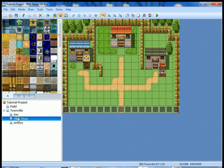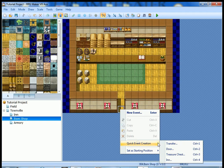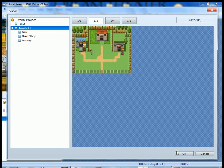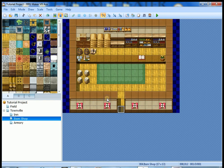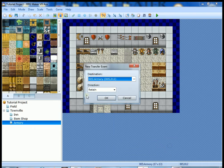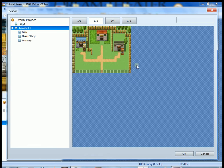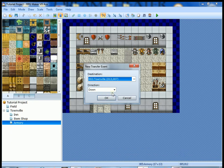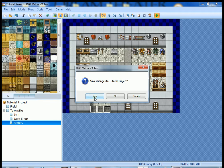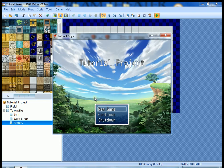The next thing I'll do quickly is create the event that allows us to go back out into the town. That's the item shop — you can see how fast you can do these things, especially with the quick event creation tools. I want to face down and go back to Townville, popping out right here in front of the armory. I'll Ctrl+C to copy and paste those events there.